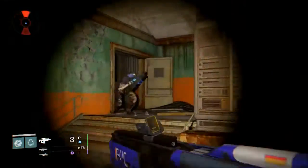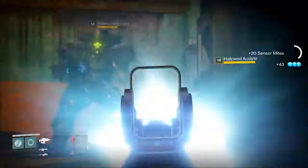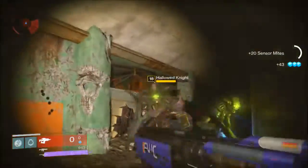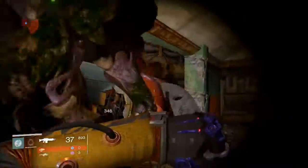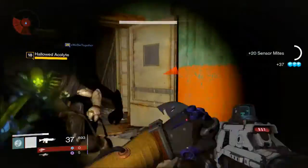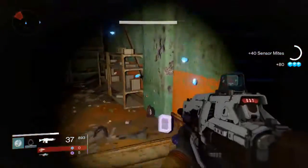You can get some XP — I'm not sure exactly how much — but it's a really efficient way to farm glimmer. It gives you a lot. Just kill these guys — each one is dropping 35 glimmer, and if I had the Black Wax equipped right now it would probably be a lot more.